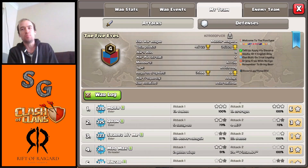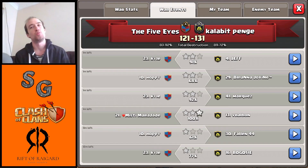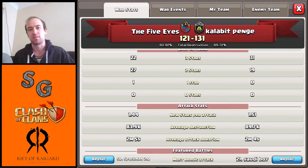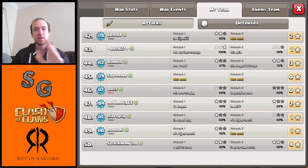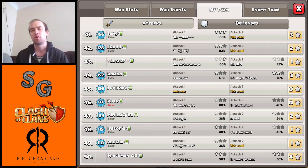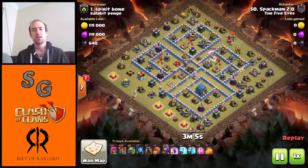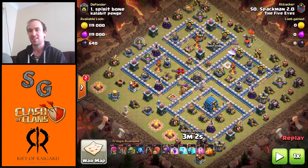Now today, my mini Town Hall 10 four-packed in a recent war, taking on the number 1 and number 3 base. As you can see in this first replay, the king was down and I had some low-level troops — Clone, Freeze, Baby Dragon, Haste, etc. But proper planning on the right base can get it done.